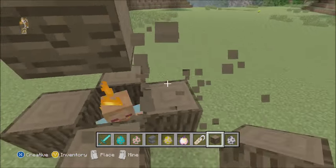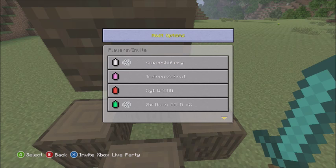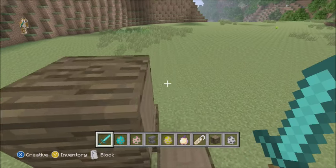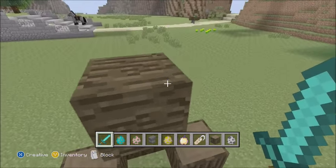So what you're going to need for the settings in your world: you're going to need it on hard, and you're going to need mob griefing on. If you want to do this in survival, those settings are already set so you don't really need host permissions.